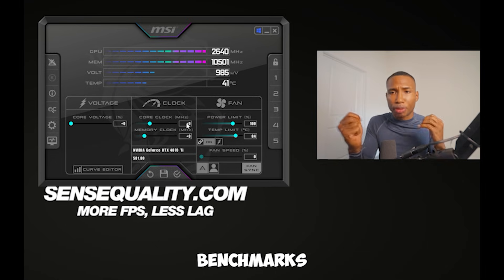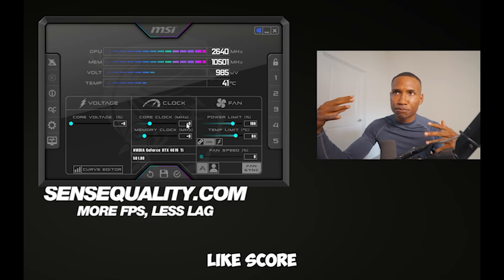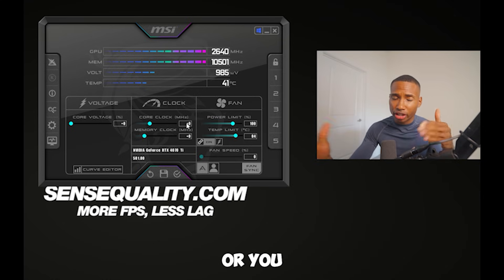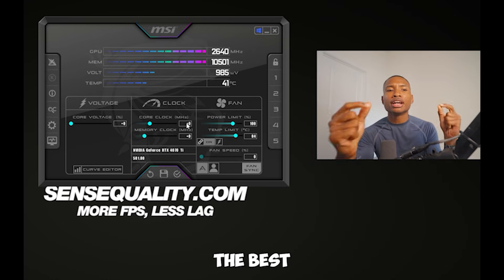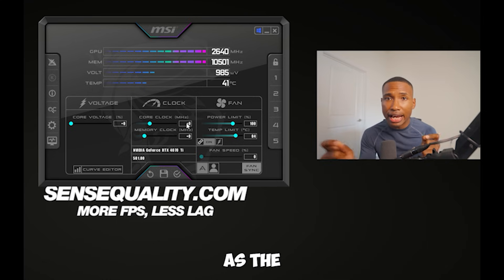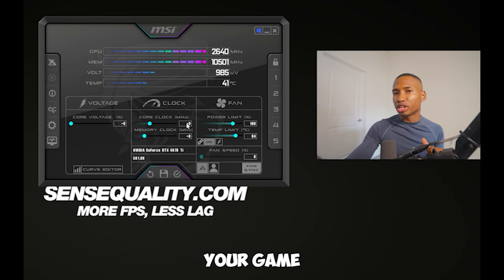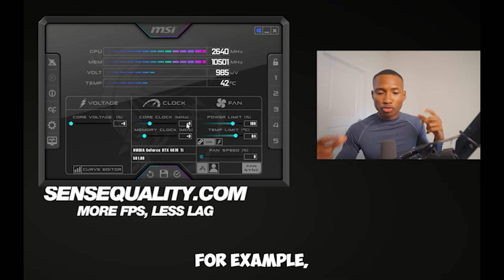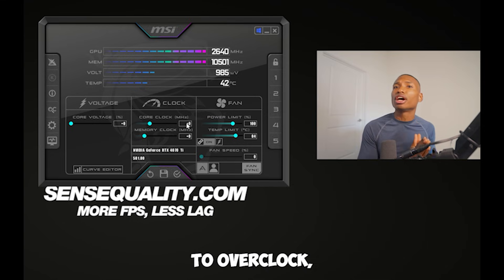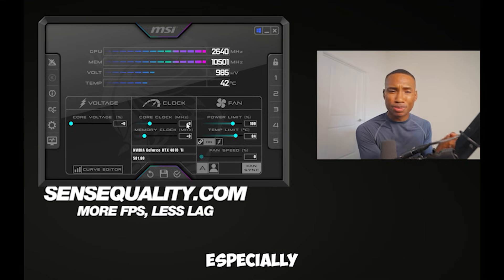A lot of overclockers like to use benchmarks because they want to show the highest scores possible. But you're a gamer, not an overclocker — you just want the best FPS possible. The way to do that is to use your game as the benchmark, because a lot of benchmarks allow you to go higher than your game can actually handle. For example, Call of Duty is very sensitive to overclocking, so you want to make sure not to go too high.